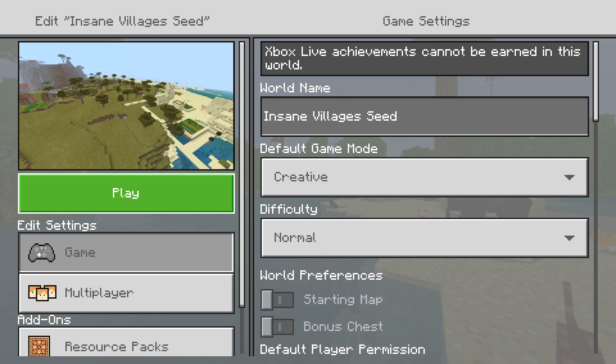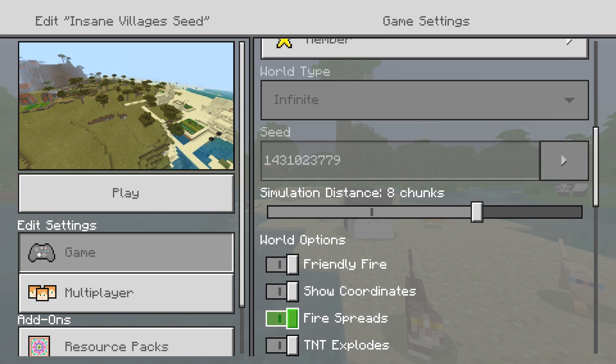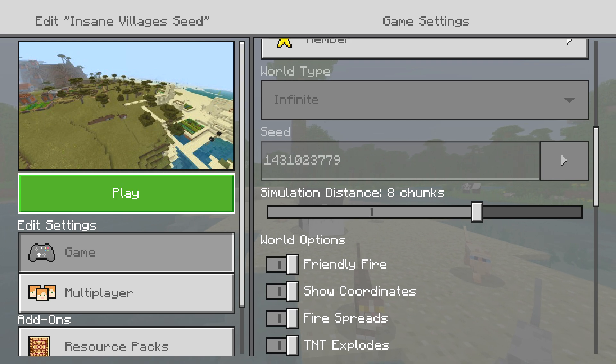You don't even have to be in the beta or anything. This is a simple 1.9 Bedrock and MCPE crazy insane villages seed — it is littered with villages. Not only that, this seed is so nice and simple, everything is on the first map. The seed number is 1431023779. It's an easy seed to show because everything is on the main map.